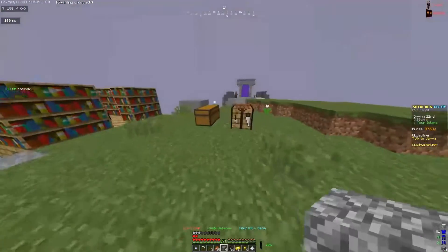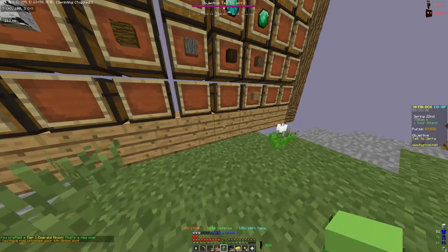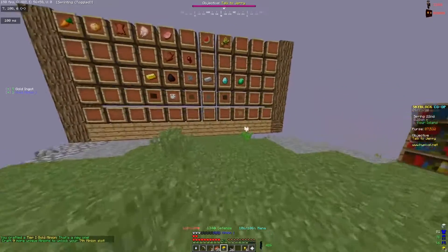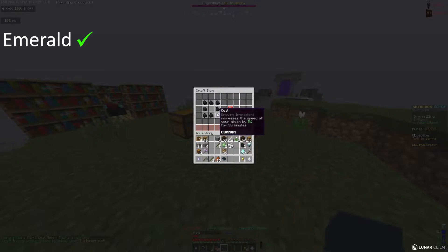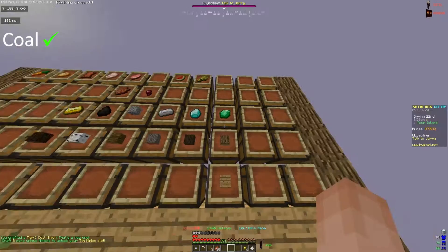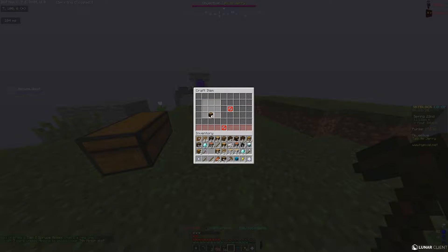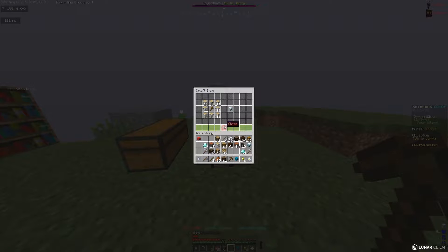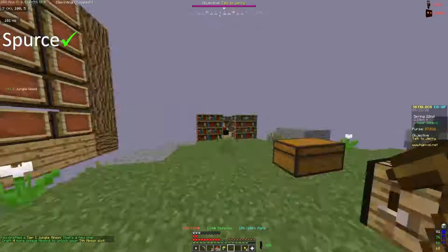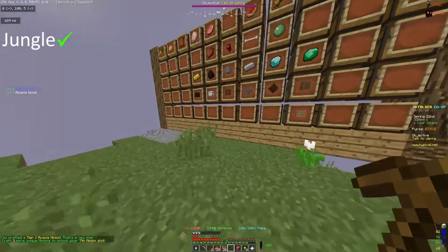Okay, now we just need to wait. There we go — emerald minion. And there we go guys, we just unlocked the sixth minion slot! And that's all of the mining minions done apart from diamond, but Joe's on that at the moment. So I'll start on all of the wood minions — spruce, birch, jungle wood, dark oak minion, and there we go, I've done the acacia now.